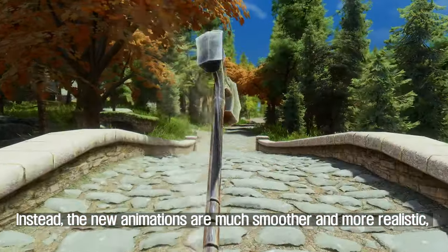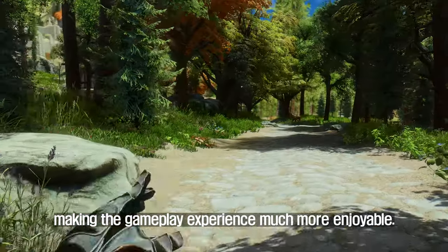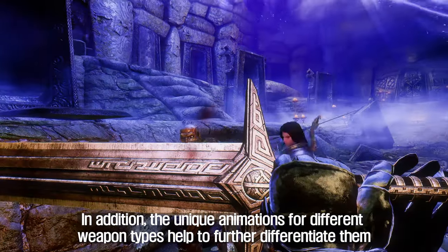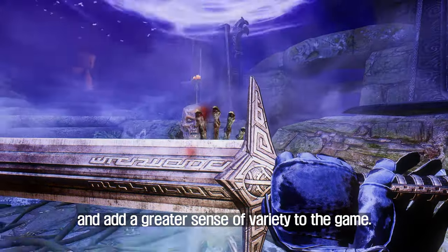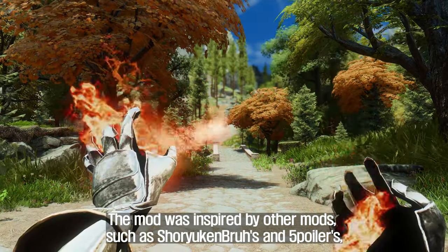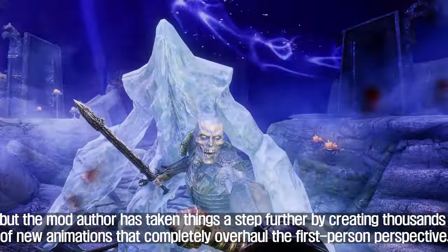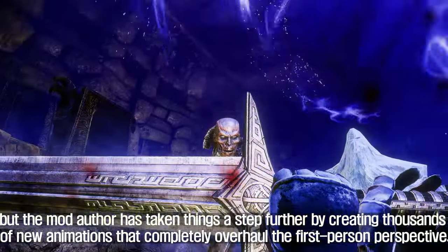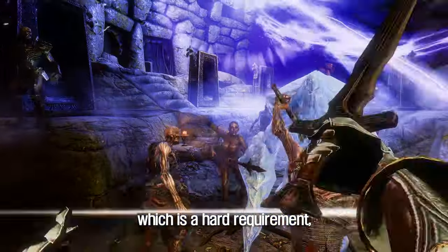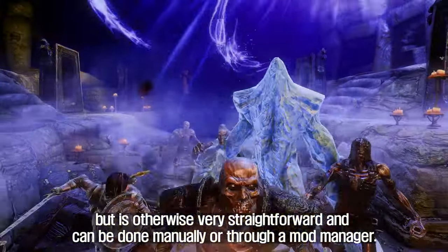Instead, the new animations are much smoother and more realistic, making the gameplay experience much more enjoyable. The unique animations for different weapon types help to further differentiate them and add a greater sense of variety to the game. The mod was inspired by other mods such as Shora Yukindras and Five Coilers, but has taken things a step further by creating thousands of new animations. Installation requires the Dynamic Animation Replacer mod as a hard requirement, but is otherwise straightforward and can be done manually or through a mod manager.